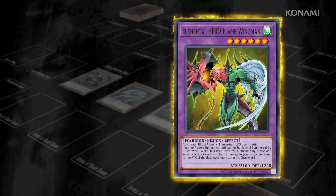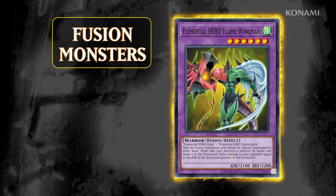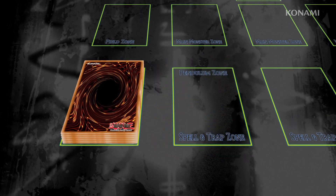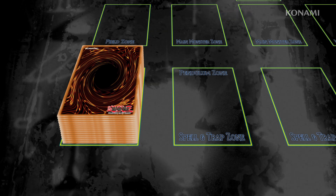Monsters with purple card frames are called Fusion Monsters. Fusion Monsters aren't part of your main deck — they begin the duel in your Extra Deck, a separate deck of up to 15 cards that you can special summon monsters from when you fulfill certain requirements.